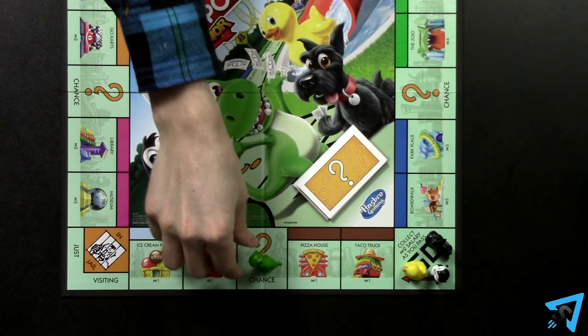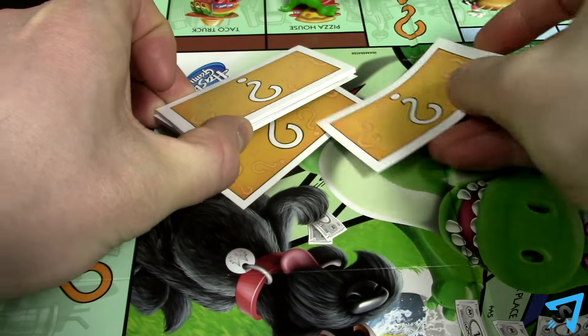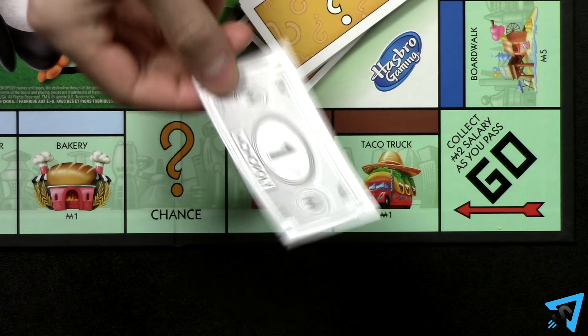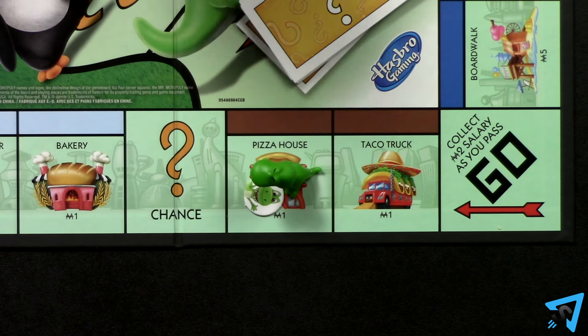If you land on a chance space, take the top chance card from the deck, read it aloud, then do what it says, putting the card back under the deck. If you land on an unowned property, you must buy it. Pay the bank its purchase price as indicated on the space. Put one of your sold signs on the space so everyone knows who owns it.